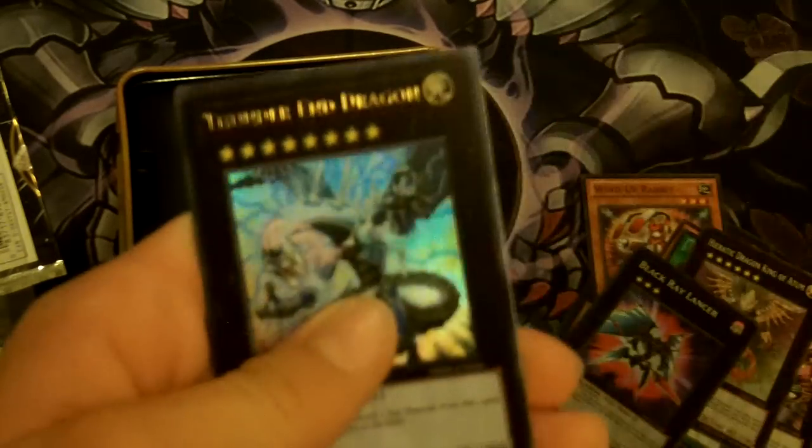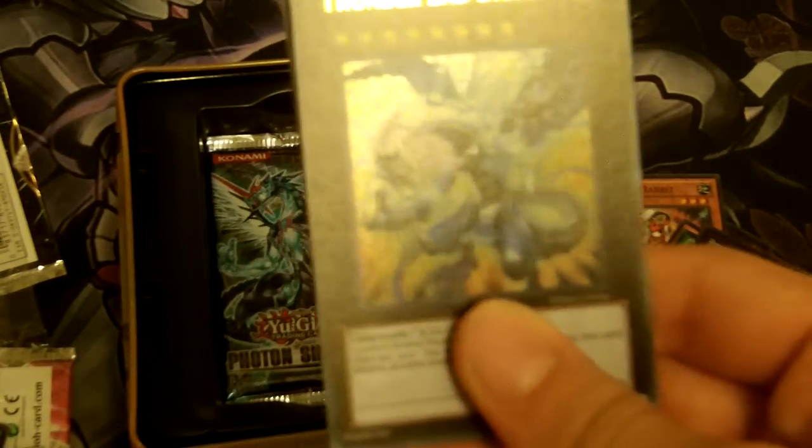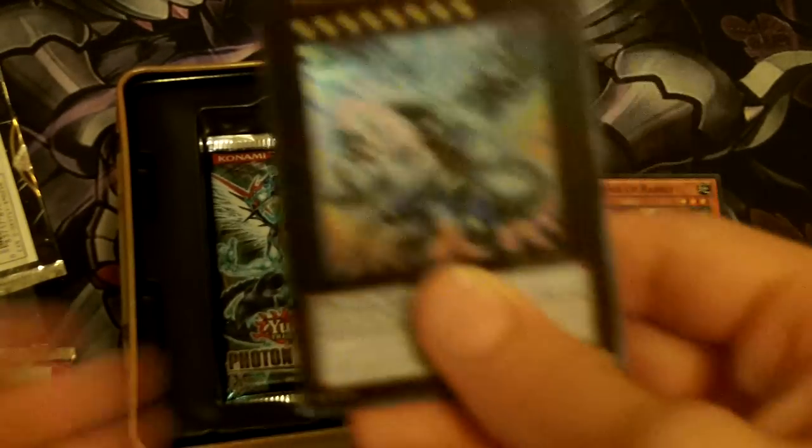Baby Tiragon and a Thunder Sea Dragon! These pulls are amazing. Last time I checked, that card was $8. You guys saw me misplay with this card — I overlaid two Xyzs for it. It actually says right there: two Level 8 normal monsters. You guys can't read that, but... amazing pulls so far, amazing.